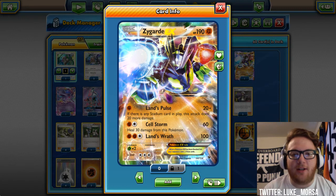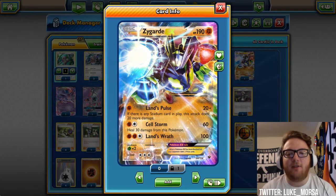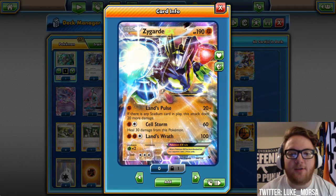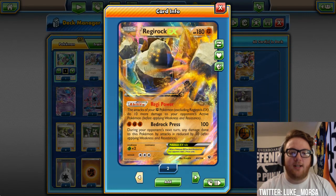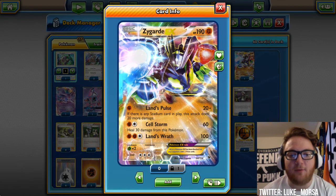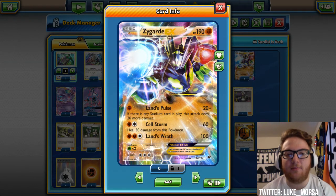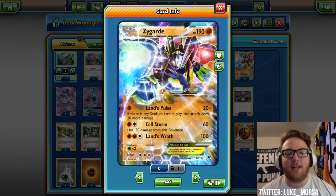Next we have Zygarde EX, 190 HP fighting type — really bulky. It has three different attacks and it's weak to Grass, while Buzzwole is weak to Psychic, so we have a different weakness attacker here. If your opponent's playing Psychic type, you can just switch over to Zygarde and start attacking with that so they can't hit for weakness.